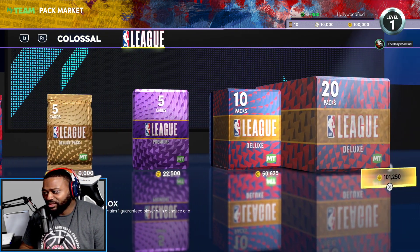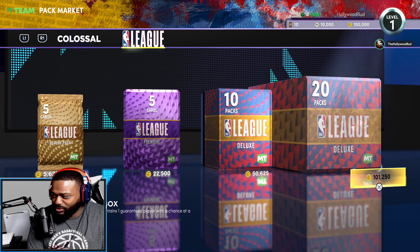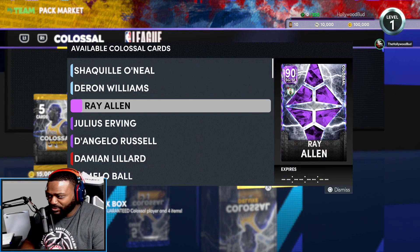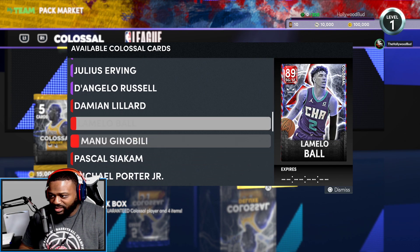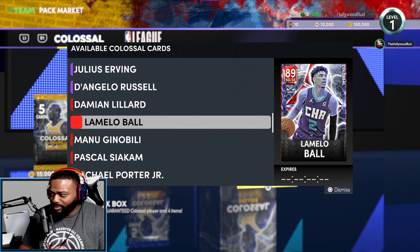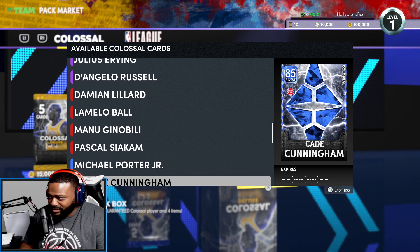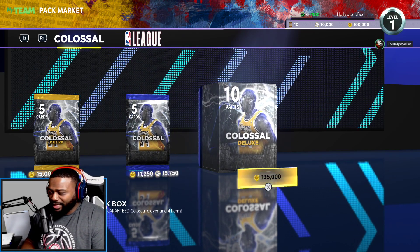I think it's time for packs. I kind of want to do the 10-pack box. The Colossal pack has Shaq, Deron Williams, Ray Allen, Julius Erving, D'Angelo Russell, Damian Lillard, and LaMelo — that's cold. But it's not even point guard LaMelo, so that's gonna be tough.